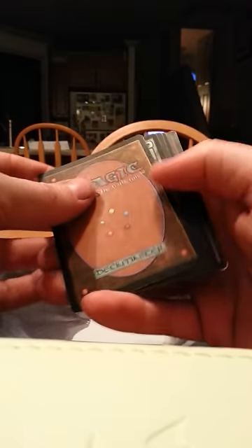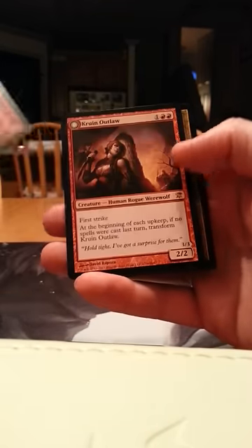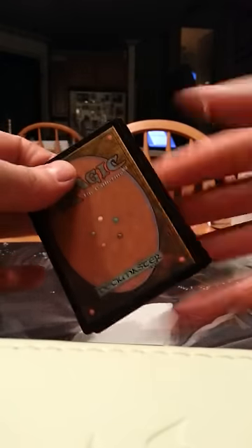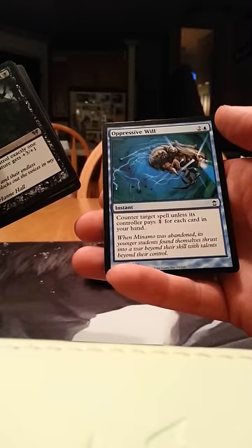Come on, I need something good in here sooner or later. Petrodon — at least we're getting into some old stuff again, that's nice to see. And a Crew and Outlaw — meh, I'm not a Red Player. Homicidal Seclusion, Talgelad Wolf, Talgelad Life Breather, and Oppressive Will.